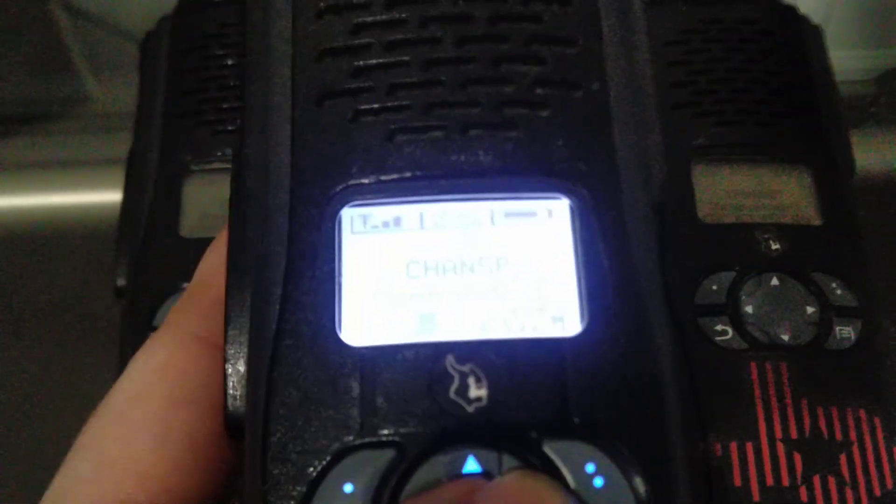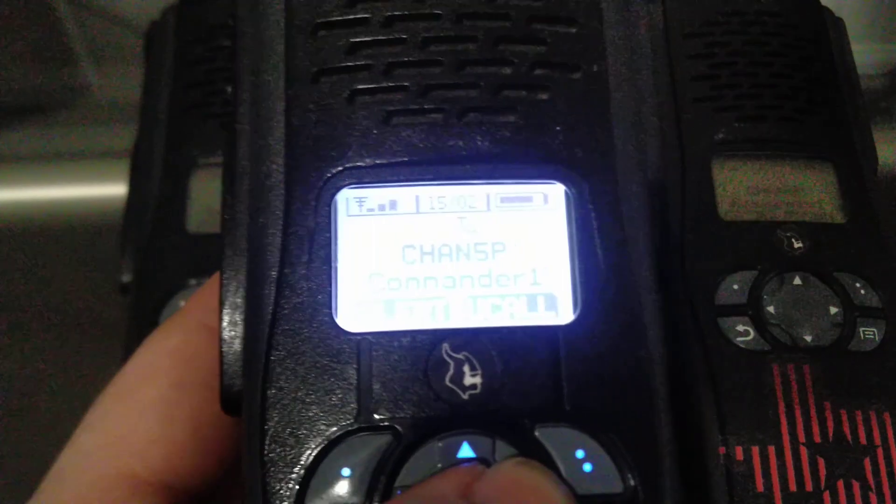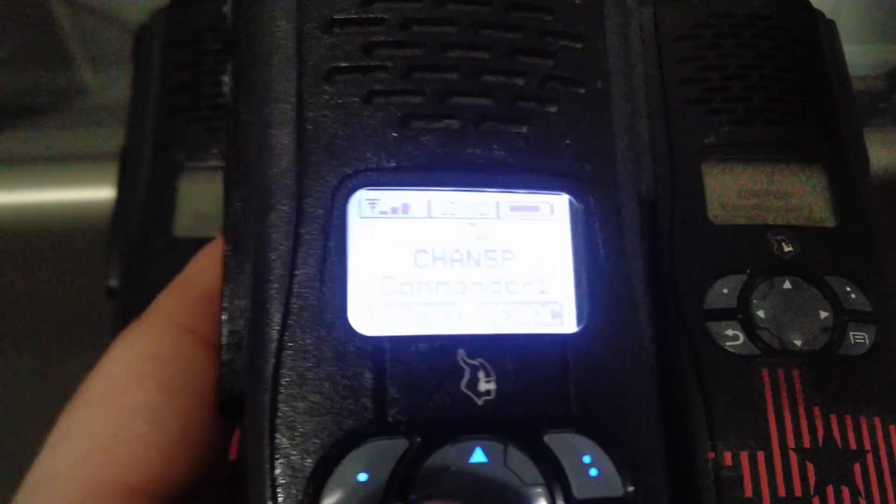So now on the commander, if we go over here to F-EVAC, push and hold, all of them make a noise until you press a button to acknowledge. On the display when they were doing that it says 'evac alert.'